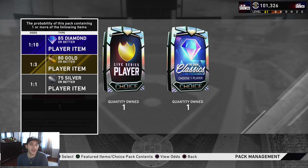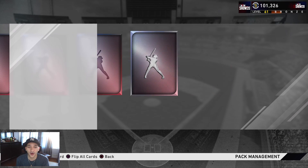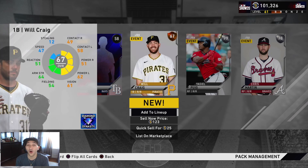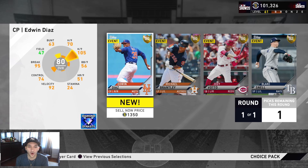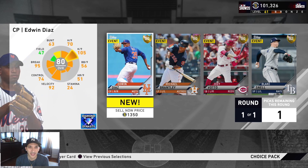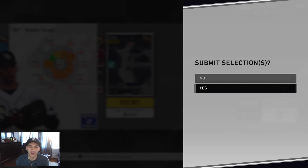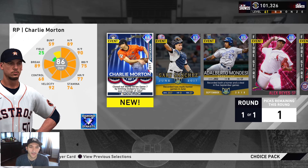Back-to-back silvers — Puig and Martin — at least they're two players we don't have, so that helps. We also have a live series gold player 80 and above to pick. The options are Diaz, Brantley, Vado, and Snell — all pretty cheap. Snell is the most expensive, so we'll take him. We'll take the most expensive player and work with that.